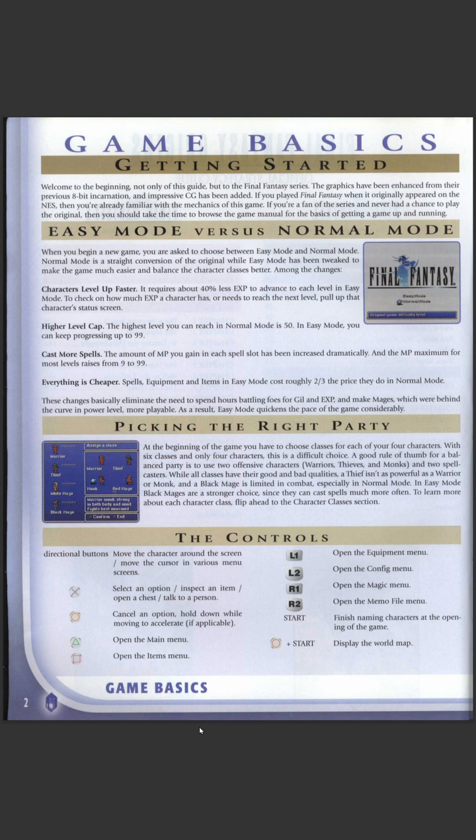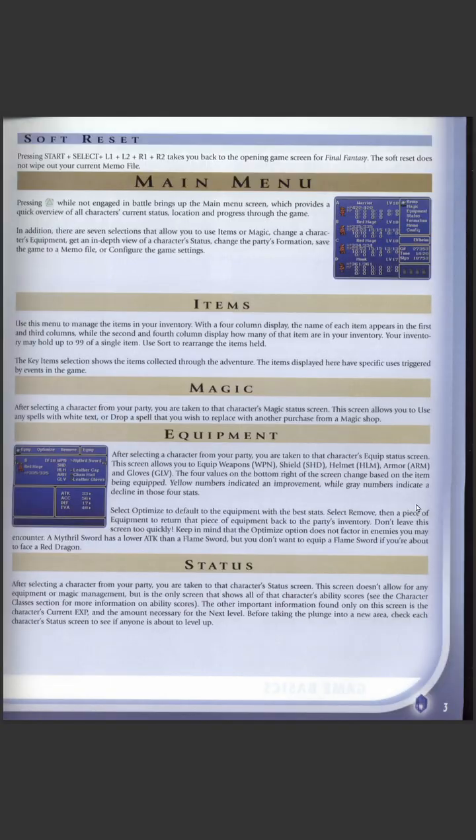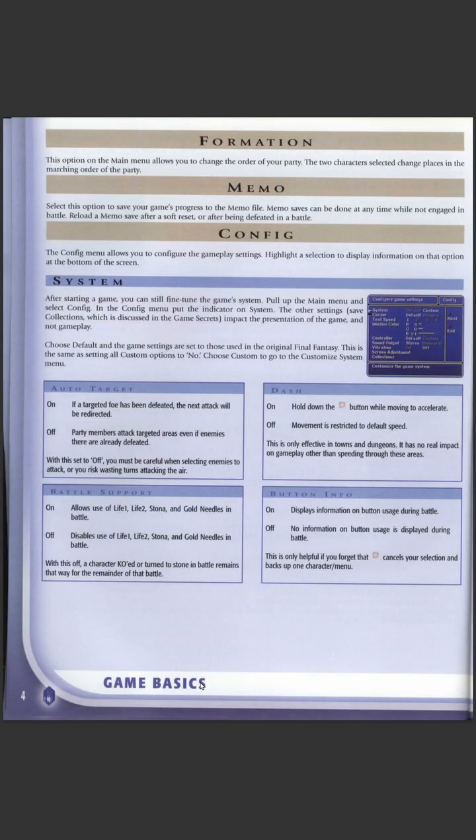Easy Mode isn't like the GBA or PSP version where you can just blitz through it, but it does add extra things. For example, you've got a higher level cap — you can get up to level 99 — and your spell charges can go up to 99 rather than 9. Characters level up faster and everything's cheaper. I've never played with a Monk or a Red Mage and I really should.